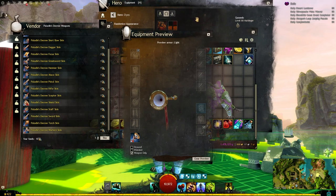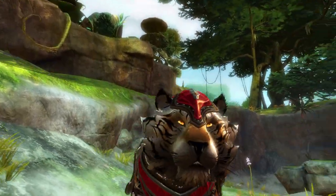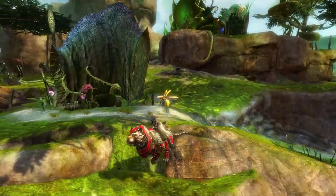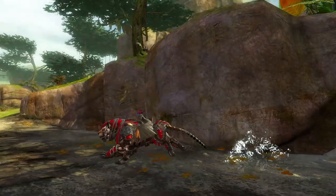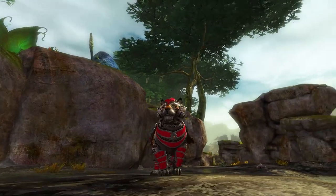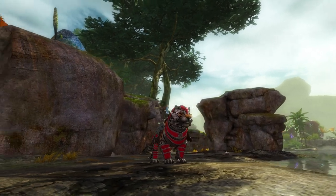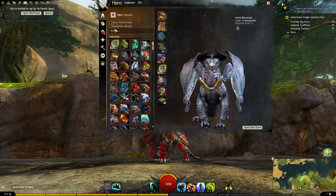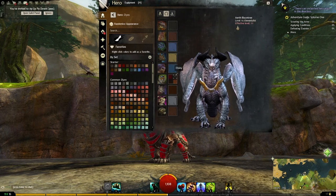Let's head on to the different characters now and have a look at the warclaw across the board. Here we are on Sylvari with the new Armored Tiger Warclaw - looking pretty good. We have Scarlet Ebony on top, Midnight Roast and Apricot down below.